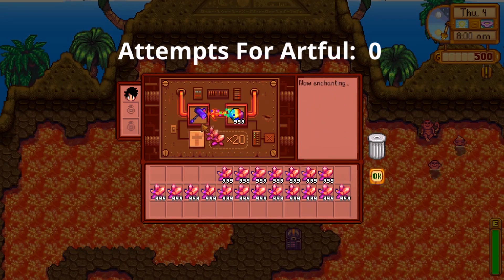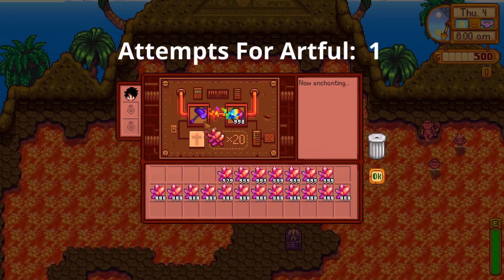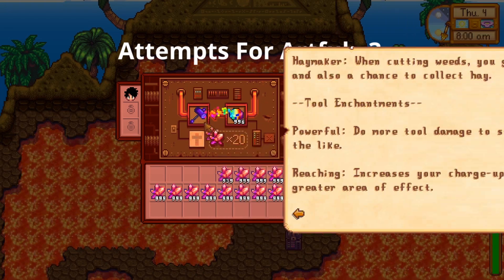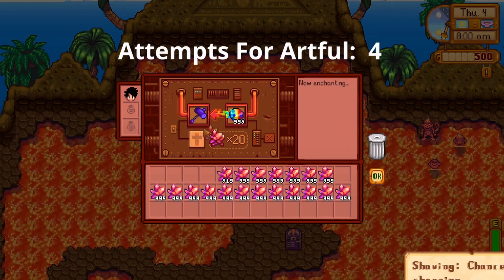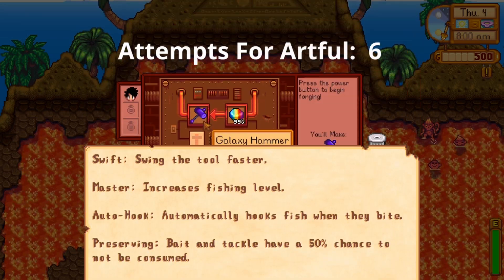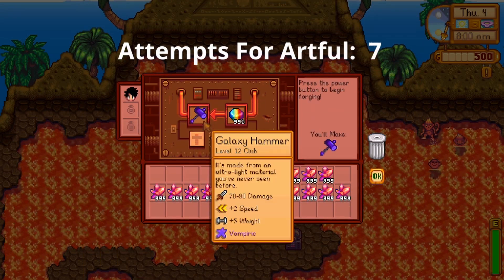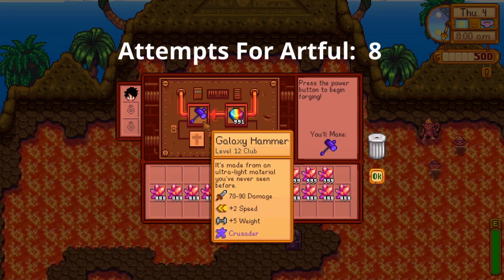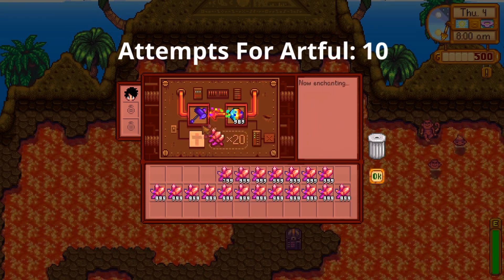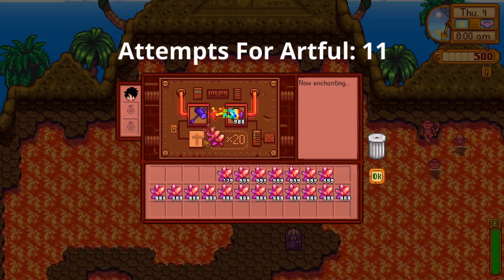The Stardew Valley 1.5 update introduced the forge, and with it a number of enchants that give tools and weapons powerful and interesting mechanics. Do you have a favourite enchant that you want on your favourite weapon or tool, but you just can't seem to get it? Let's dig in and see the mechanics behind this. Hi, I'm Blade, and I explore the source code of Stardew and push the game to its limits.